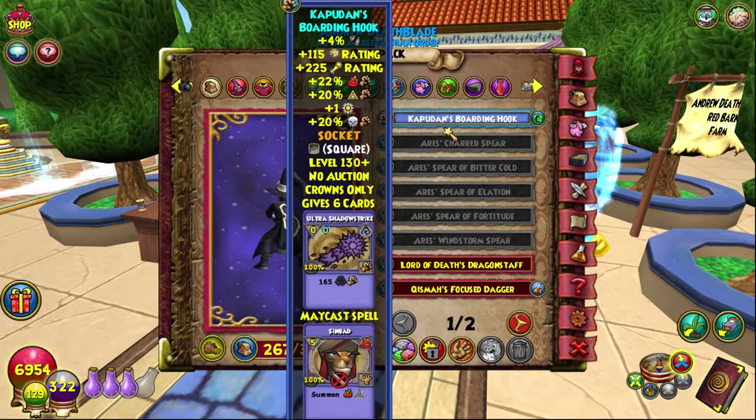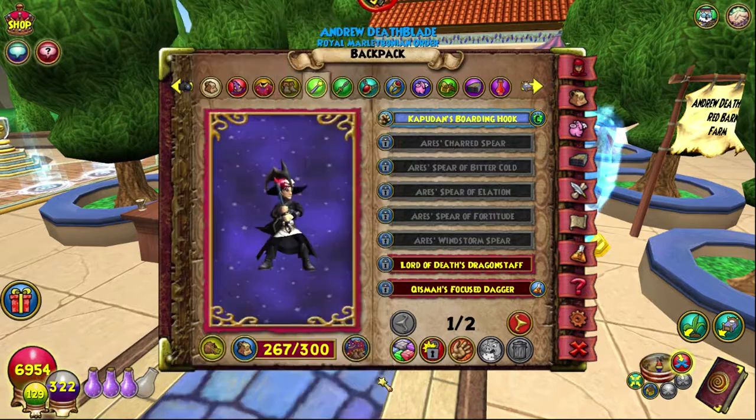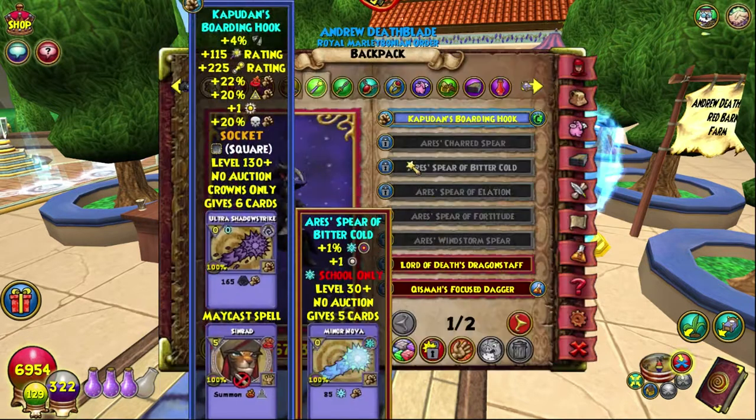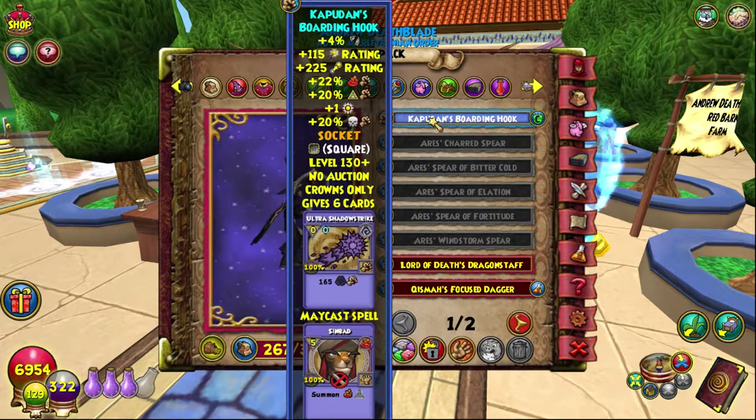It's quite an OP wand. The only downside is the one square socket, but you've got to have some downside. It's a really really good wand, and I can understand why it was changed, because it is legitimately great — not game breaking, but a huge improvement. It really should not be in a crowns pack at all for this much of an improvement. I don't mind one percent damage power creep, but two percent damage for the same pierce and way more crit is a bit ridiculous.